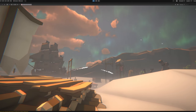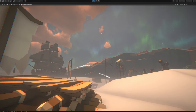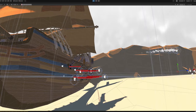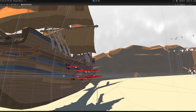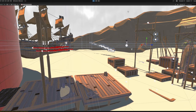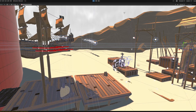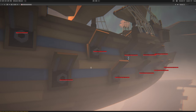However, the implementation of the pirate ship was not that easy. Firstly, the pirate ship must always adjust the rotation and point the cannons towards the player. The rotation must not happen too quickly, so the rotation has to be done over a defined period of time.